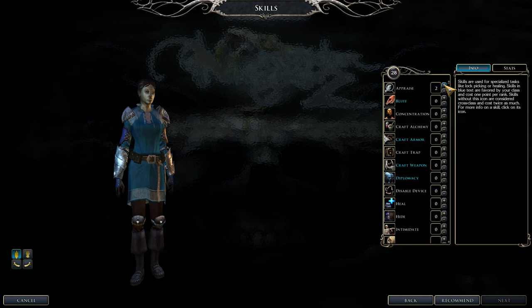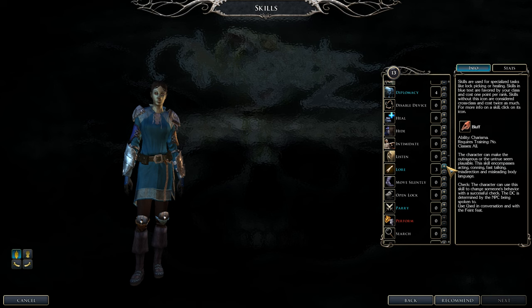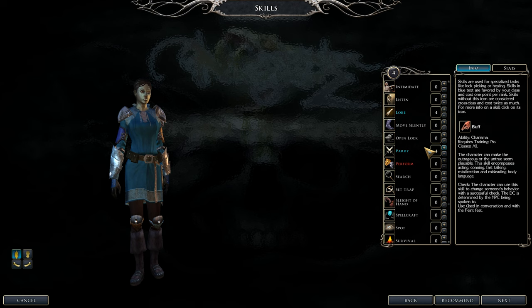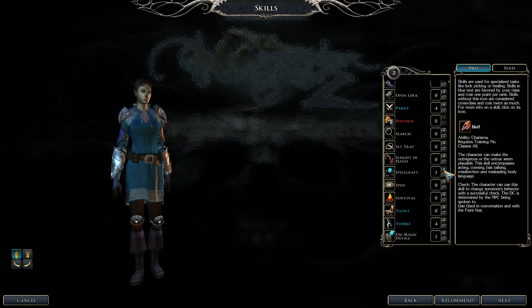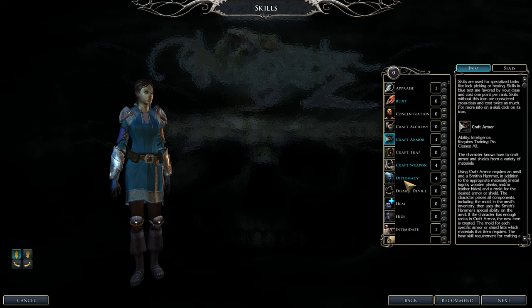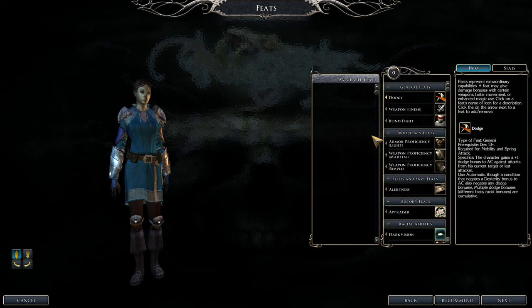Skills are very important. Tumble is number one — get it to four every level. Craft armor, craft weapons, and diplomacy also go to four. Appraise at one or two. Use magical device and spellcraft at one. Parry goes to four then five. Intimidate eventually to five to satisfy weapon master requirements. Diplomacy is optional — bluff is another good alternative. Lore is nice for identifying items.